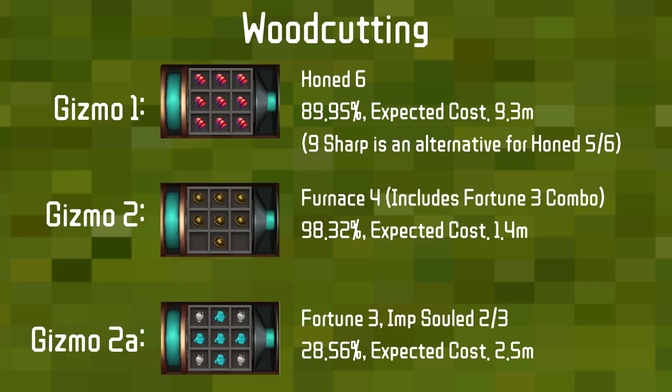These are the perks you'll want on your dragon or crystal hatchet, from my Ancient Invention perk video. Honed 6 is the best, giving a 12% success increase rate. If you want to save money, you can do 9 sharp which pretty much guarantees Honed 5 in a couple of attempts, bringing the cost down to 1 mil instead of 9 mil for only a 2% loss.